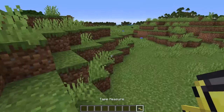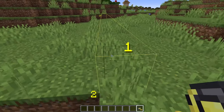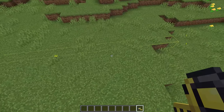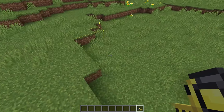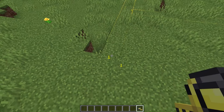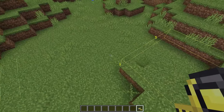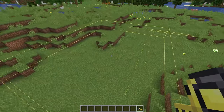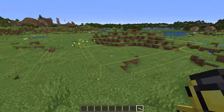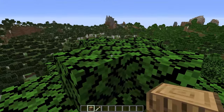The next mod is the Tape Measure, one of the best building mods if you're trying to figure out spaces and distances. Just right-click with the tape measure and it gives you the exact distance between each block. The first measurement was one block by one block and 22 blocks long, another was 16 blocks long, and you can even create giant rectangles. You can measure out any type of space with this — super useful, and you can still build in the entire measured area.